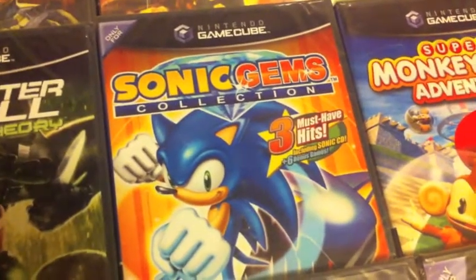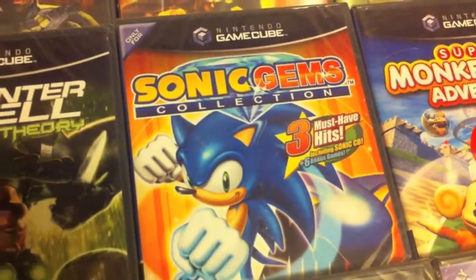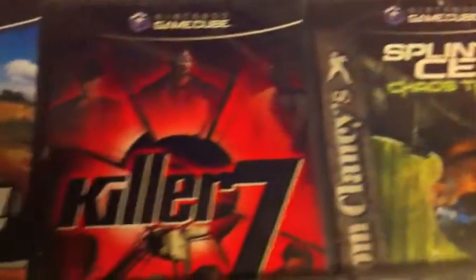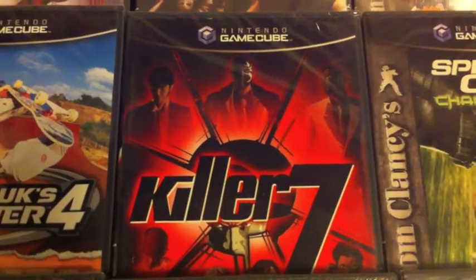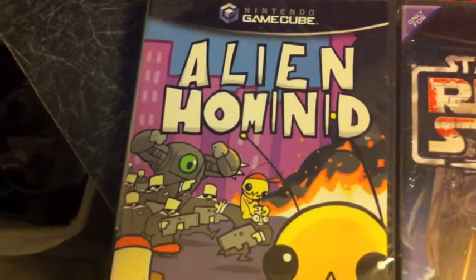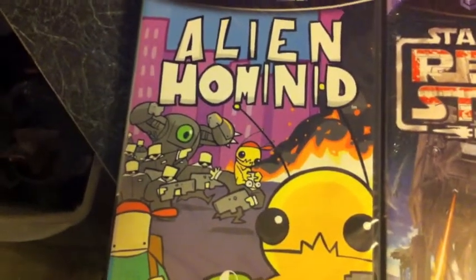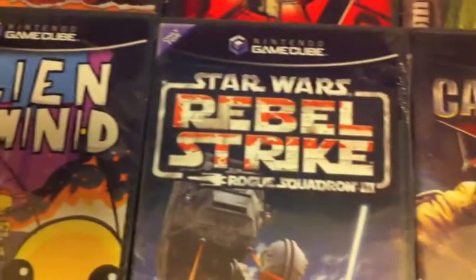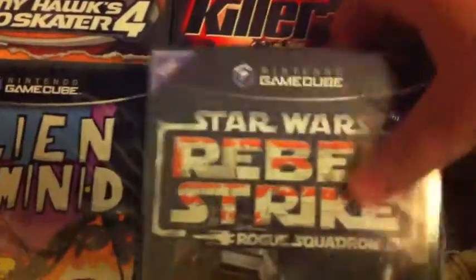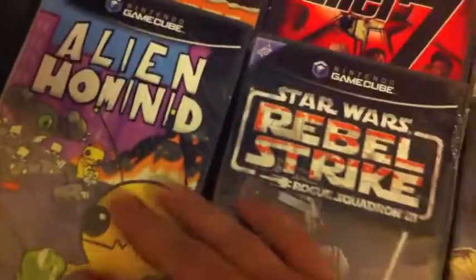Sonic Gems - that's going for anywhere between 60-80 pounds, some people are trying to sell them for. Splinter Cell Chaos Theory, Killer7 - again a pretty rare game, about 30-40 pounds. Tony Hawk's Pro Skater 4 - probably won't get a lot for that. Alien Hominid - never played that, looks pretty cool. Star Wars Rebel Strike Rogue Squadron 3 - this one has got a limited edition sort of book that came with it as well, all sealed up inside there, so I should get sort of okay cash for that.